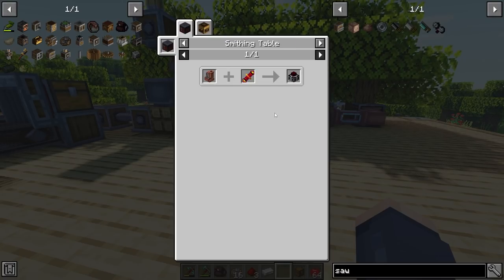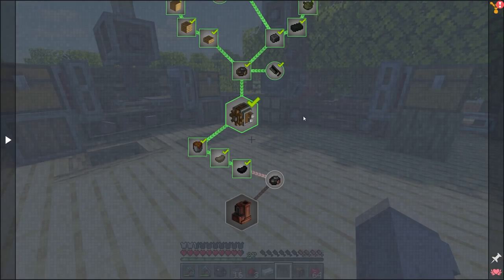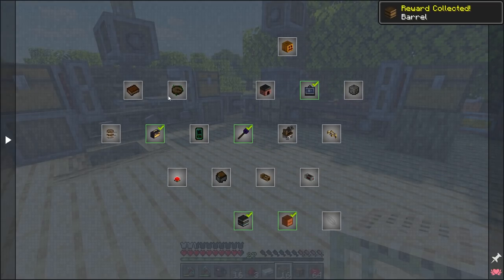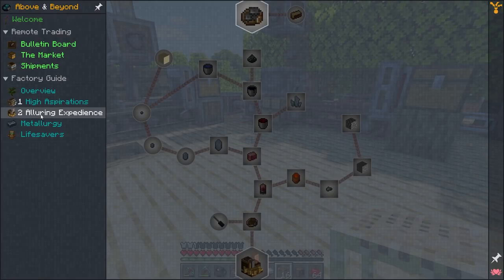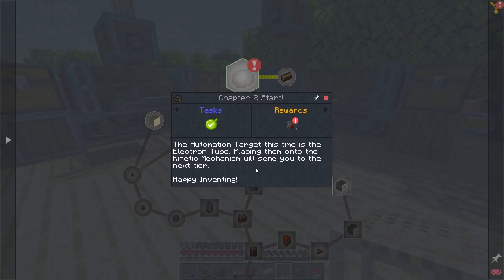The fact that we get a magmatic dynamo is interesting — that's going to be a way to generate power with lava. And hardened components just looks like brass — that makes sense. The overview says 'Congrats — now you have a good supply of sealed mechanisms. Your future self will thank you.' I do want to prep for my future self. We get scaffolding, some barrels — things to definitely strive for. There's a nature's compass, which I'm going to need to find biomes. And we are now moving into this portion: Chapter Two — start the automation target. This time it's electron tubes, placing them into the kinetic mechanism, which will send us to the next tier. Happy inventing.